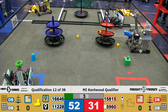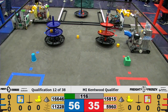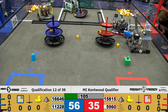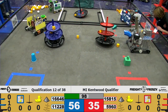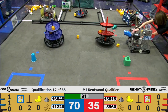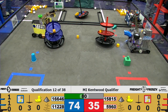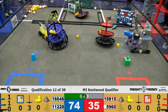Drivers, pick up your controllers. Three, two, one. 16646 going into the warehouse with 11228 exiting the warehouse. 15815 appears to be a little caught in the warehouse gates. 5960 unable to move at the moment. We have 16646 still in the warehouse, and 11228 places a block on the top of their shipping hub. 15815 going in for more cargo. 11228 going to place another block on their shipping hub. 16646 has now placed three blocks on their Alliance side of the shared shipping hub.